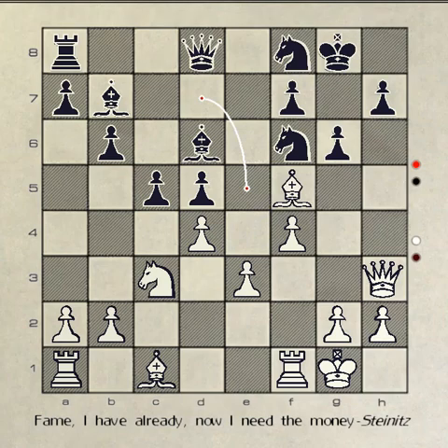You move your pawn to g6 which threatens white's bishop at f5. White answers with pawn takes pawn, which threatens your bishop at d6 and isolates your pawn at d5. Your pawn takes pawn, removing the threat on your bishop at d6. White replies by moving bishop to d3, moving it to safety.